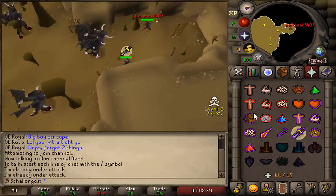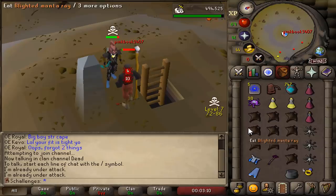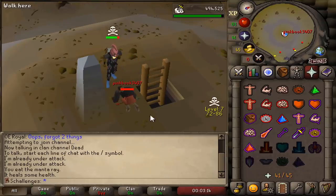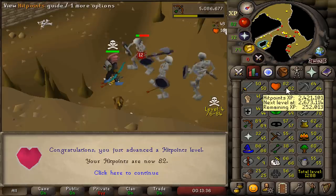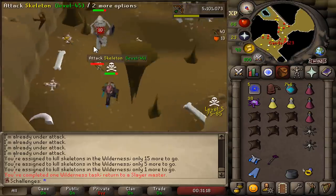Who's this level 76 here? Kill him! He's dead! Pink Book 3407 is dead, and that will be 66 Slayer, 82 Hit Points and 80 Combat! And that's a Wilderness task completed!